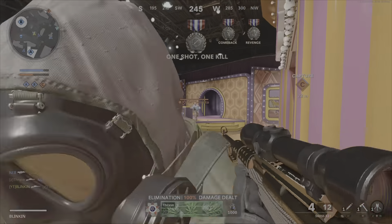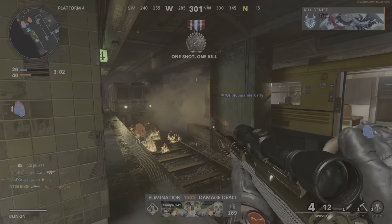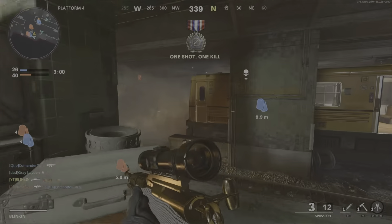Let's get right into the class setup. For the Swiss, my attachments are the Axial Arms 3x scope, Tiresien barrel, 7-round mag, Serpent Wrap, and Raider Pad. For my second Swiss, the Tiresien barrel, Targeting Spotlight, 8-round mag, Serpent Wrap, and no stock.